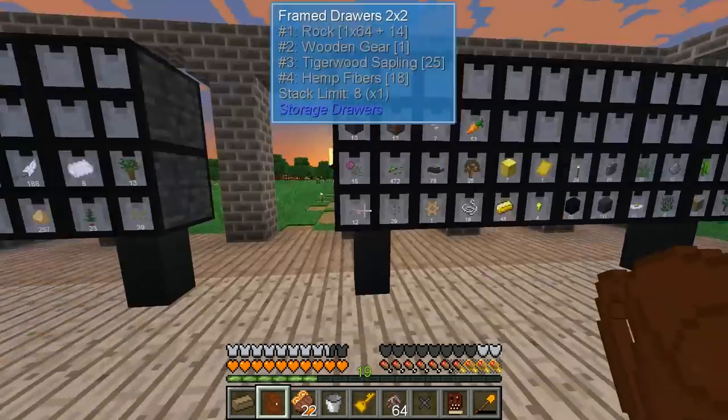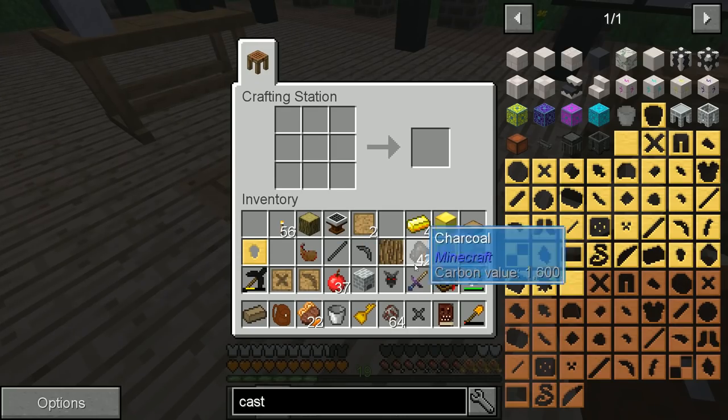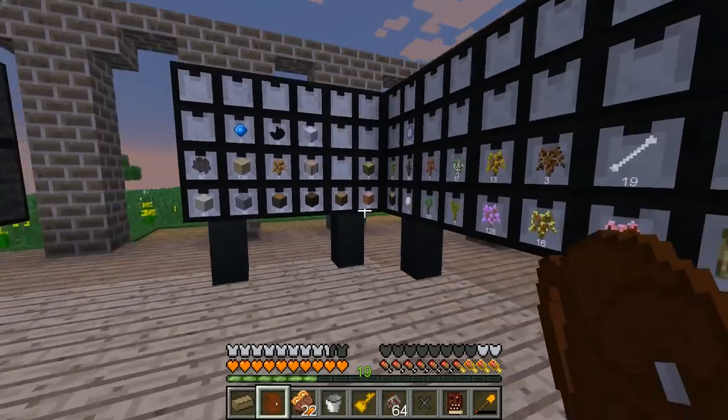We want to use these in conjunction with the gold to create a bunch of casts. Actually, before I do that really really fast, because it's getting to be dark, I want to create a chest.